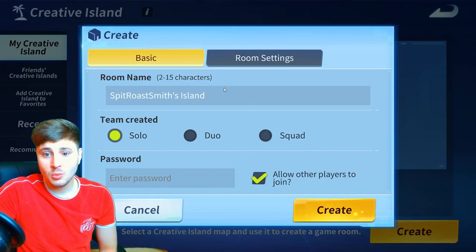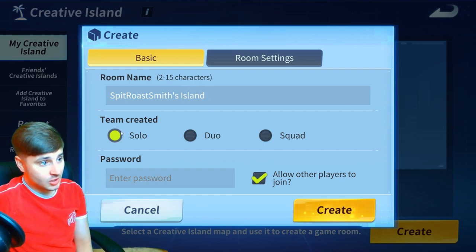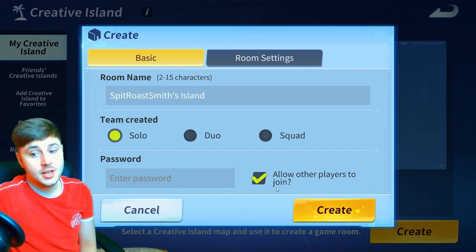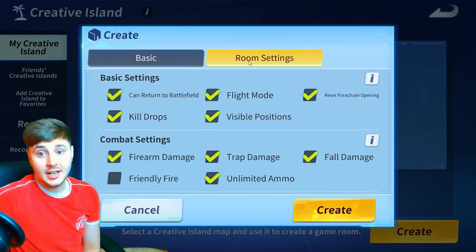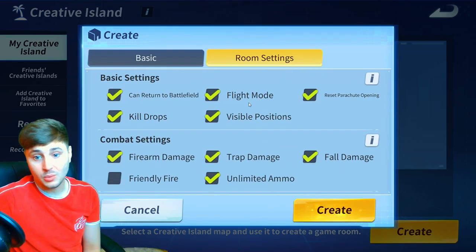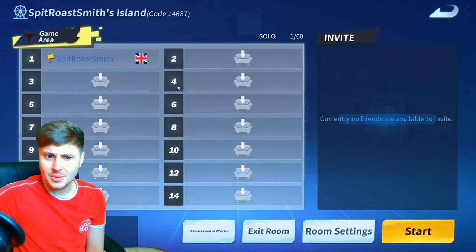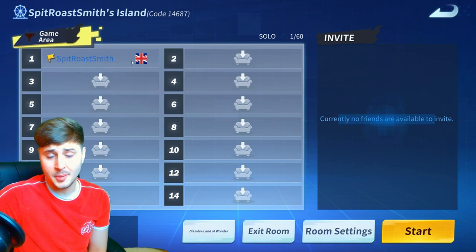Here it is boys. So once you create the room guys, you can change all the settings — you can change your name, you can have teams created, you have solos, duos, squads. You can put a password on there. You can tick if you want to allow other players to join randomly. You've also got room settings which are the exact same settings as playground mode — flight, kill drops, unlimited ammo, everything. As you can see when you press create, there's a total of 60 people that can join your creative island, which is a lot of people.